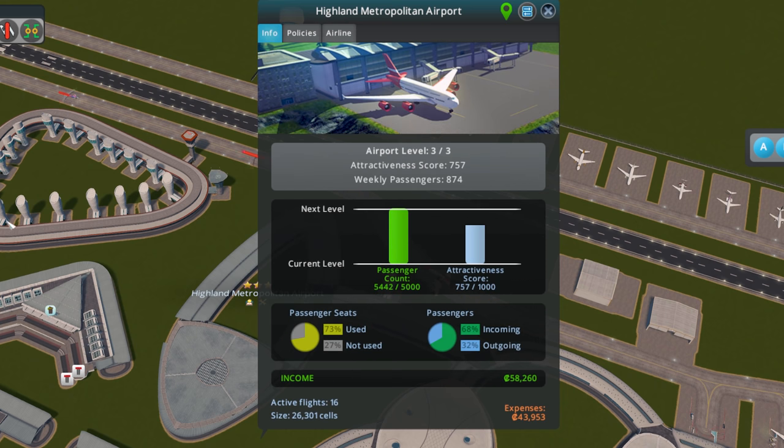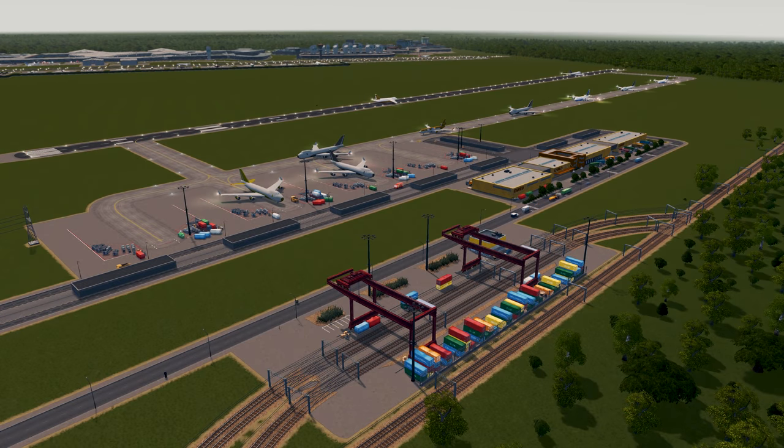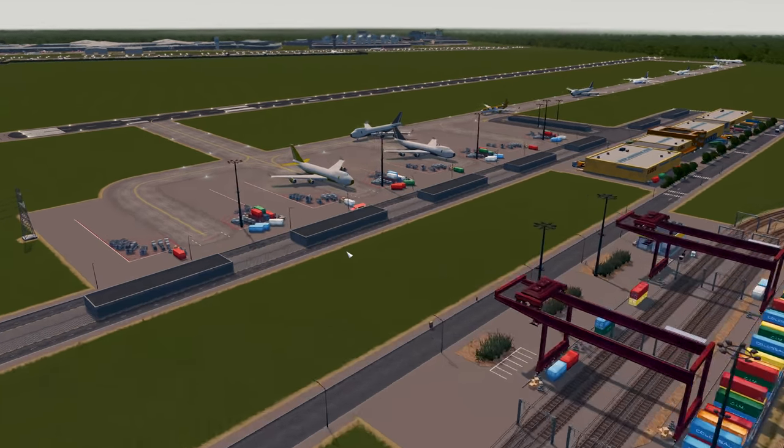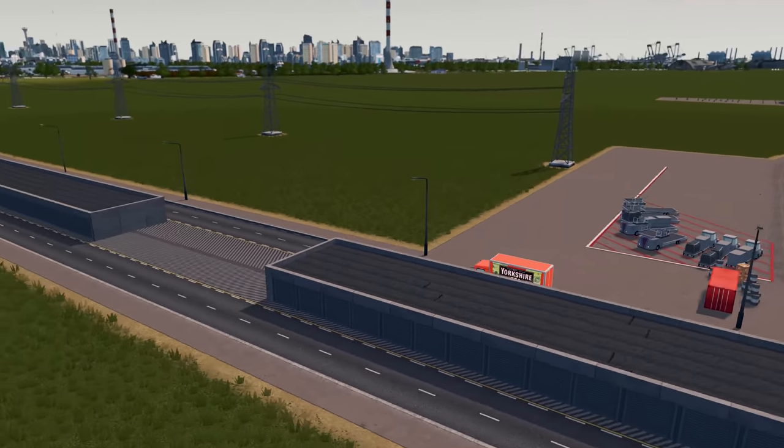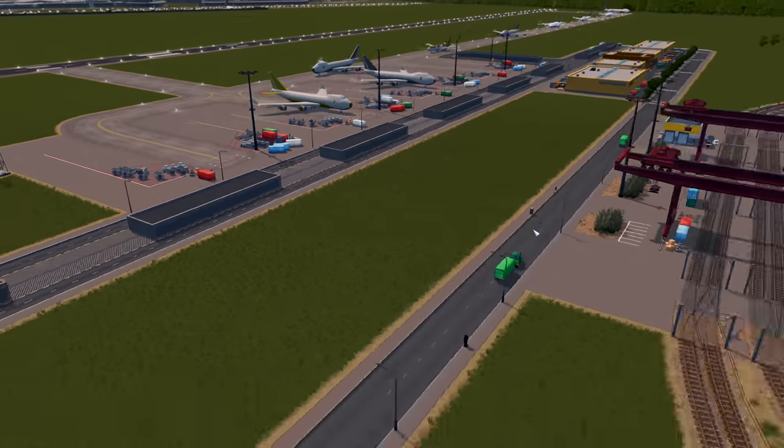We are now at level three, fantastic! Now let's take a look at the cargo options available. Here we are on the other side - actually it's a separate airport, but it can all be part of the same airport. Look at that - the Yorkshire Tea deliveries are coming in, which is of course the most important thing.